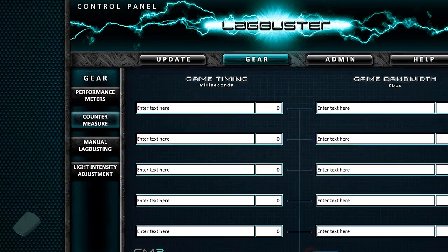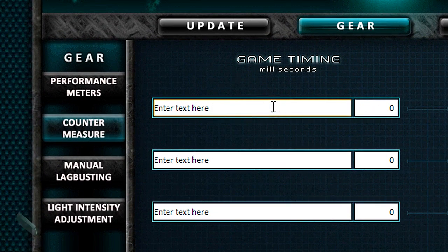From here you can hit edit and we can begin manipulating the timing and bandwidth for any game you're playing. Just for example, let's go ahead and type in Gears of War 3 — the timing that I like to use is 10 milliseconds.